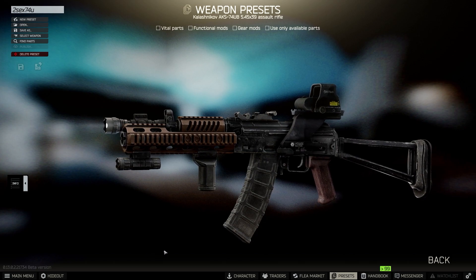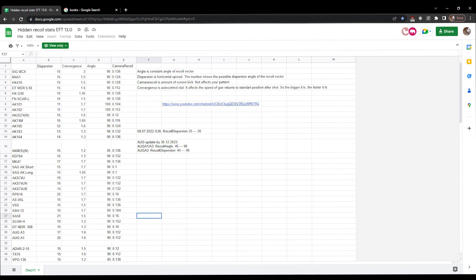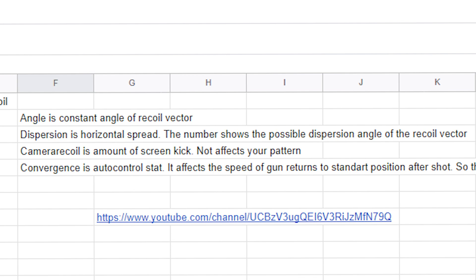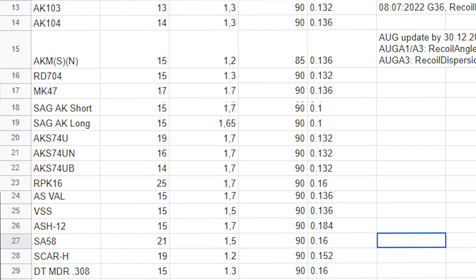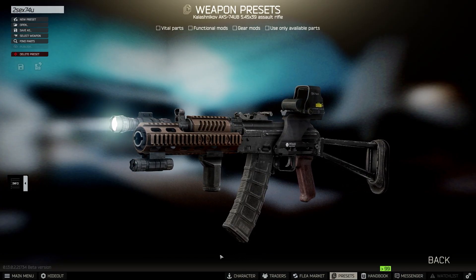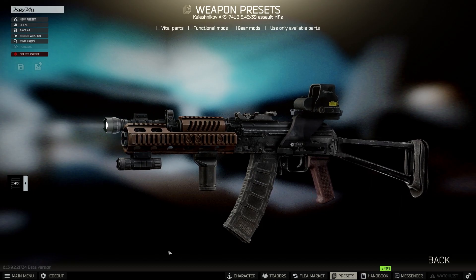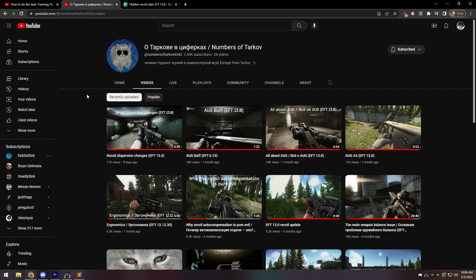The AKS-74UB is extremely underrated, and I think I know why. There's actually hidden stats for every gun in the game — that's why some feel different than others even with the same stats. The dispersion stat is basically the random horizontal recoil vector. Not this stupid bastard. This stupid bastard. When you compare the dispersion of the AKS-74UB to other 5.45 guns, you'll see that it's actually lower than all of them. I'll put a link to the Google Docs so you can compare the hidden stats of the guns yourself. Big thanks to NumbersOfTarkov for doing all the heavy lifting — he does a bunch of really cool gun stuff. He's awesome, check him out.